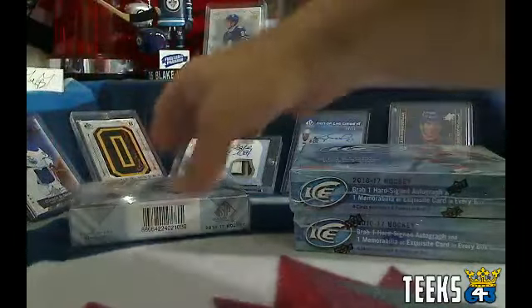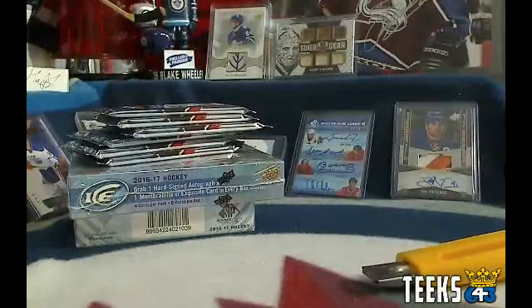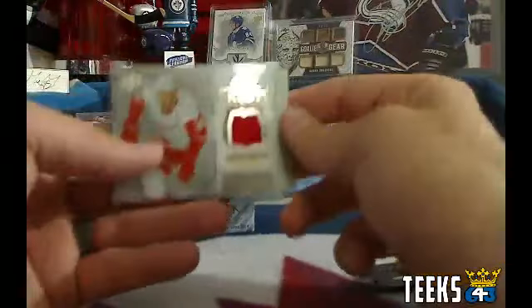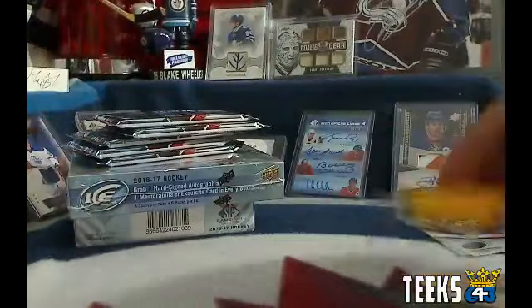Remember, the last card in each box is going to get a free wild card for their team in the hockey pool — you get to pick any player on that team that you want. All right, first box of Ice. First hit is going to the Detroit Red Wings — it's a nice one. Rookie Fresh Threads of Anthony Mantha — that one's going to Gilroy, and I believe that was the very last team purchase.